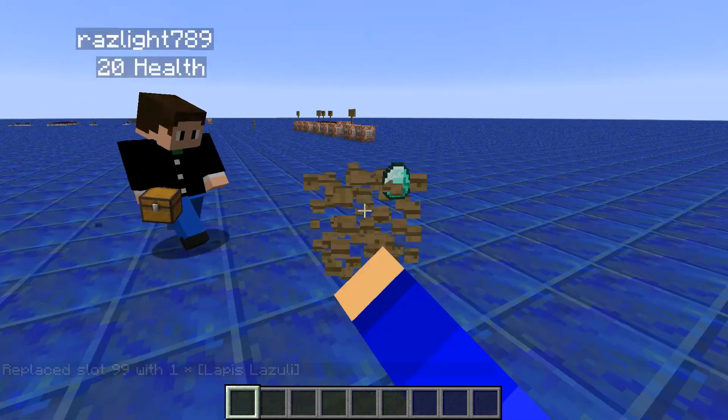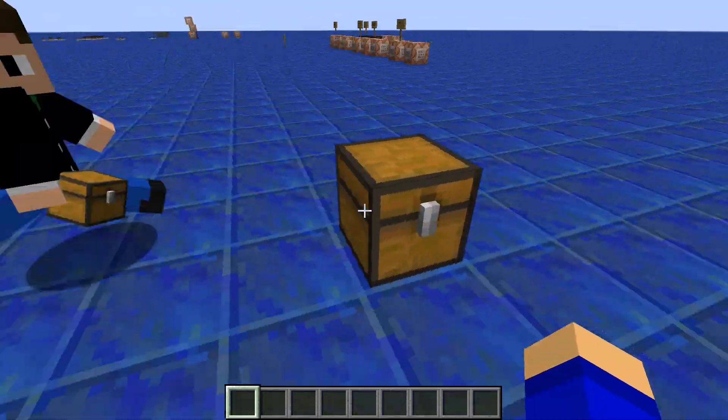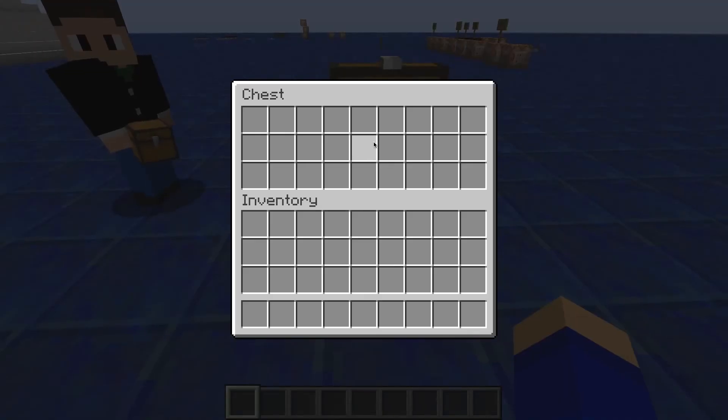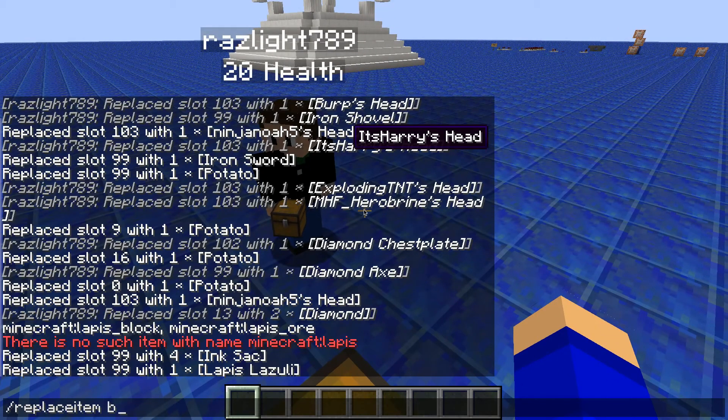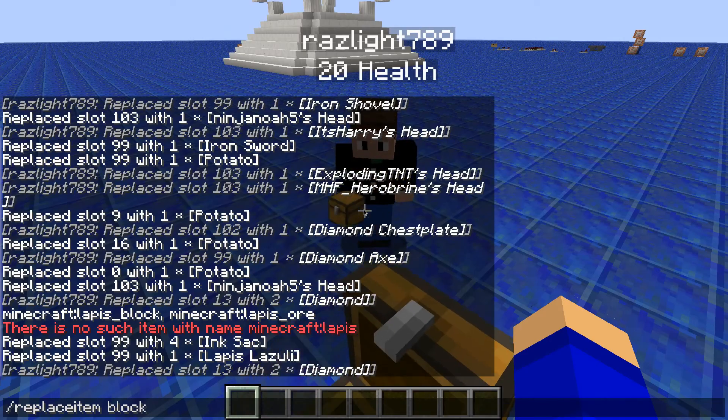Yeah, so as you can see, there's a chest here. If you go inside it there's nothing. I have a command that says replace item block at the corner. It's slot container dot 13 — that's the middle of the chest — Minecraft diamond two. And now there's two diamonds in the chest.